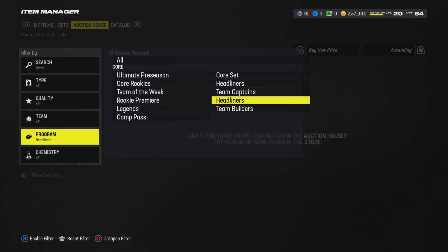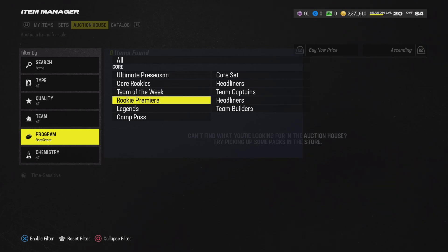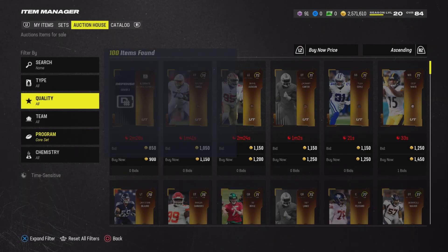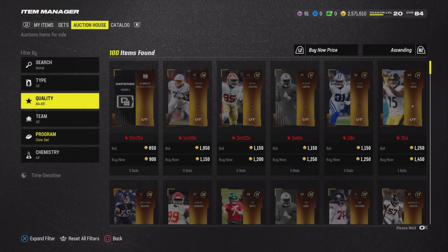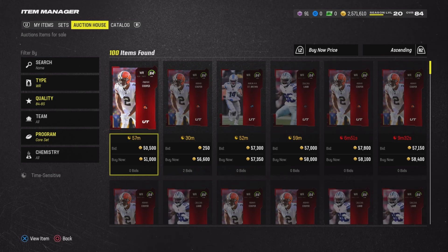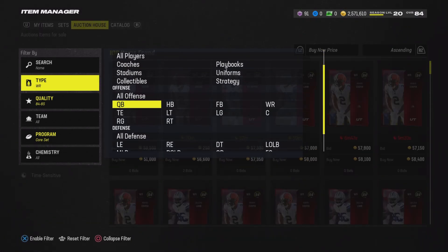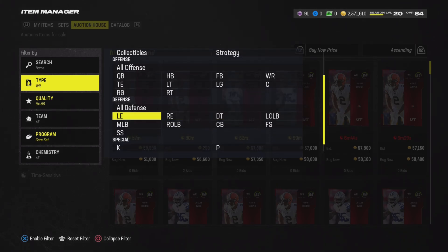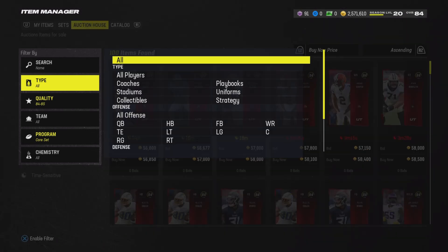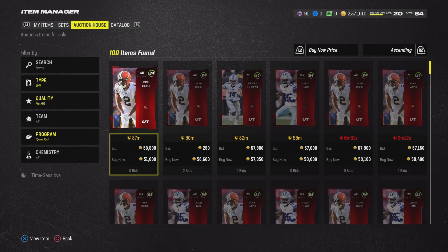There are 84 overalls guaranteed out of this bundle from the Headliners, so you could do one of two things. The first is a bit safer but maybe not as profitable — just look at the auction house for a few minutes and snipe these cards, selling them back for about 58,000 coins. Remember you lose 10% on tax, so you have to snipe for quite a bit less. If these cards say 57k to 58k, you need to buy for around 52,000 coins to make any profit — 51k gets you 1,000 coins profit. You could also buy and hold these cards, since they were about 60 to 65k recently.